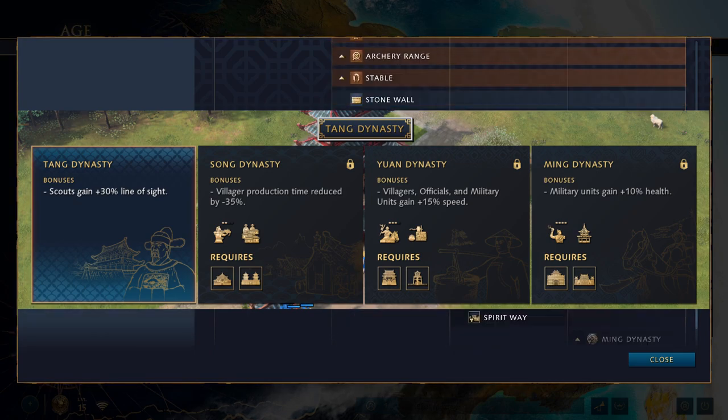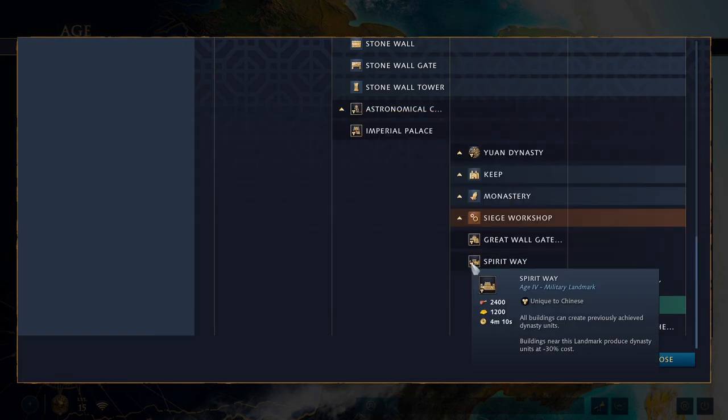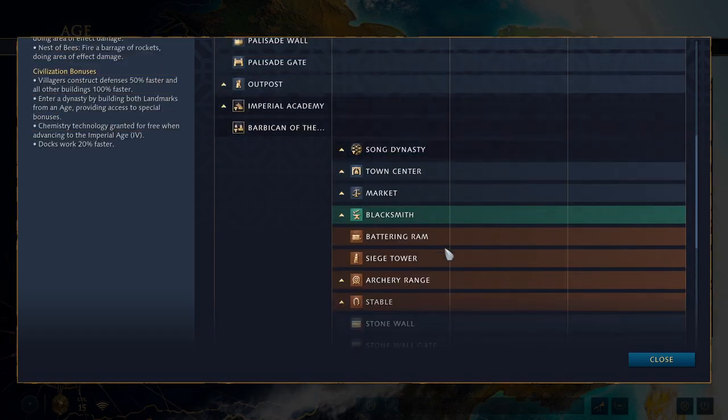In the Imperial Age, if you want to get to the Ming Dynasty — the final dynasty — you need to build both Imperial Age landmarks. The Spirit Way landmark allows you to build everything from previous dynasties, so although you might have certain units locked because you advanced too far, this one lets you go back and get all of them with all their upgrades. Your military units also gain plus 10% health, which is probably your best all-around late-game bonus. That's the Dynasty mechanic — you can see why this is a pretty complicated civilization.